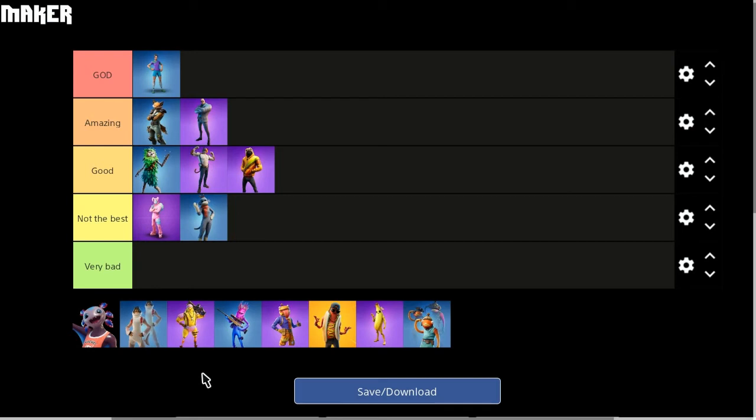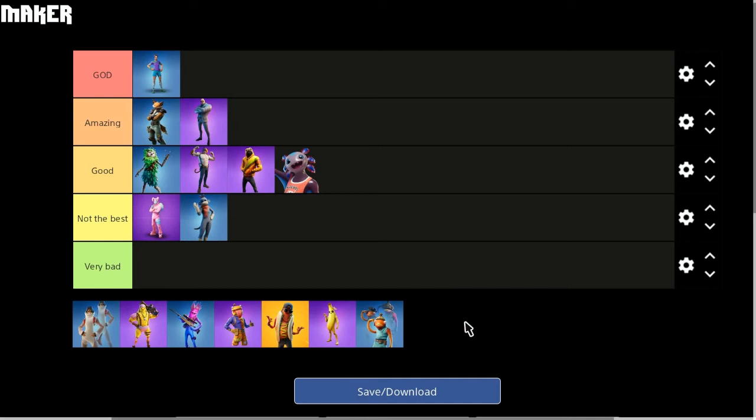Next up on the list we have got the AXO skin — quite a recent bodyguard slash pet. It's a cool skin, quite unique and original with some really cool styles. I'm actually a huge fan of the AXO skin just because it's different; you don't really see many skins like this in the game anymore. In terms of an actual pet in the fashion shows, it's just a funny meme skin. I'm going to put that one in the good section — nothing bad, nothing amazing.